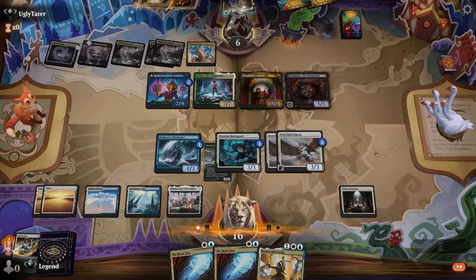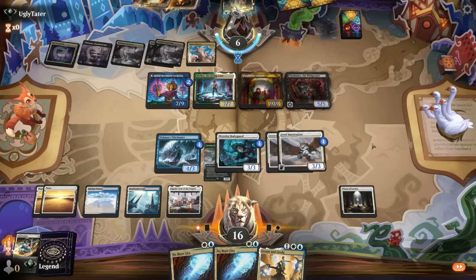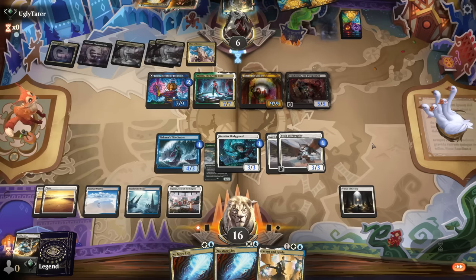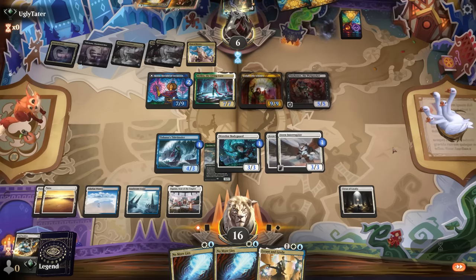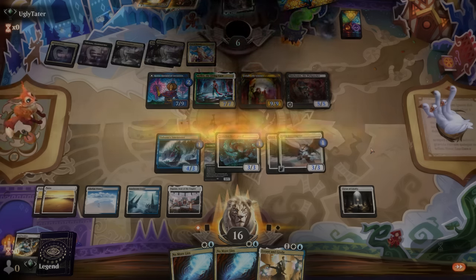Our opponents might have a channel land to interact — Iganjo to deal four damage or Otawara to bounce a creature. They've disconnected, which confirms our theory. In which case we don't have to worry about channel lands; otherwise we also have the option of main-phasing Errant and Jada to find something on top of our deck. We are building a pretty delicate house of cards — if they remove one Interruptor, they can play Partners and it all comes crumbling down. But nope, the opponent scoops — on to the next one.